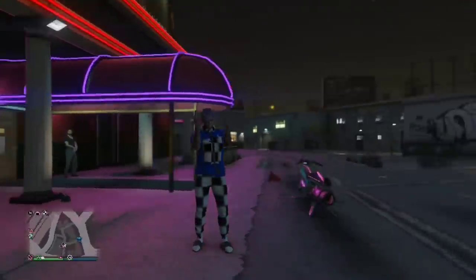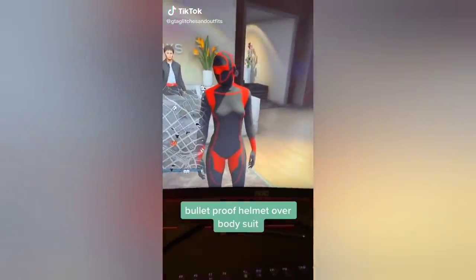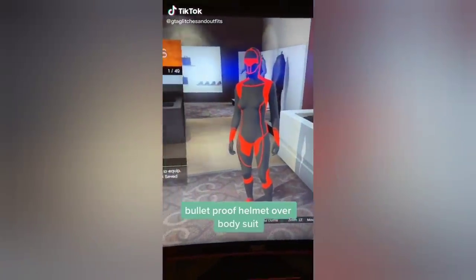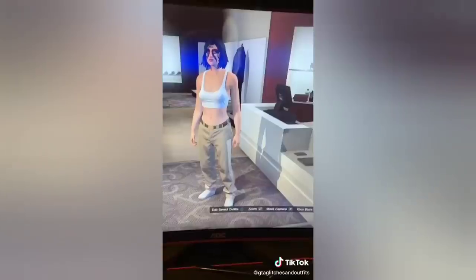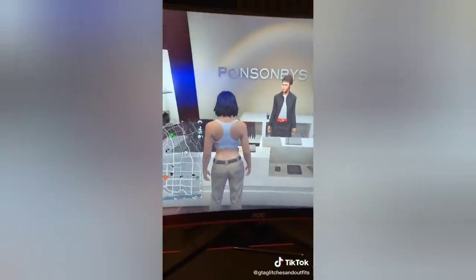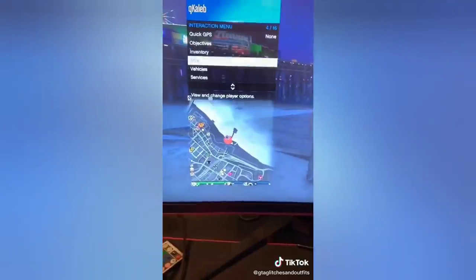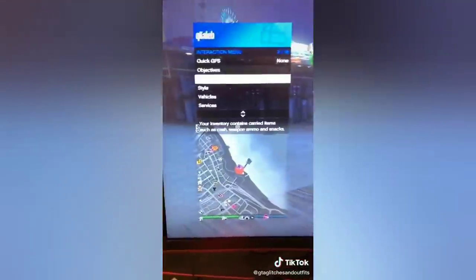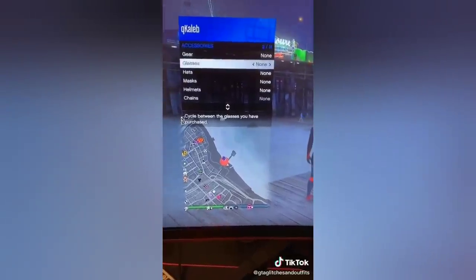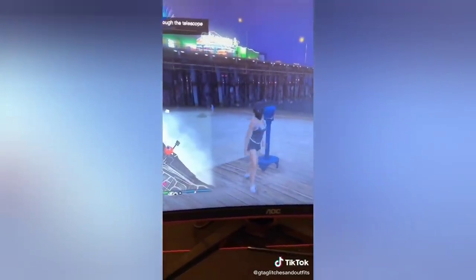The next glitch is pretty simple — it shows how to put a bulletproof helmet on a bodysuit. All you have to do is get a bodysuit and save that outfit, then get another outfit with a bulletproof helmet and save that outfit too. You need both outfits saved. Then equip the outfit with the bulletproof helmet and do the telescope glitch, then switch to the outfit with the bodysuit and the helmet will glitch on.